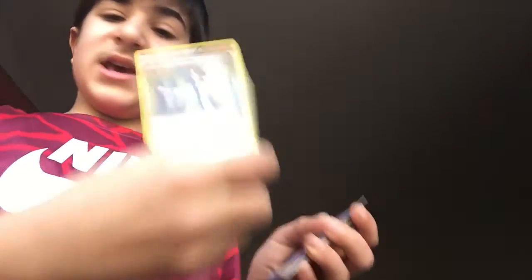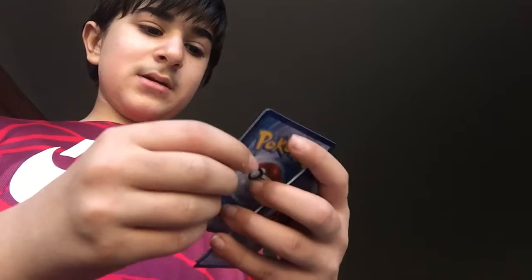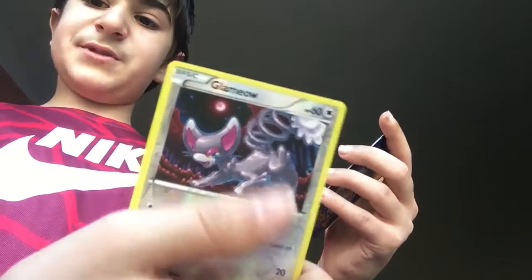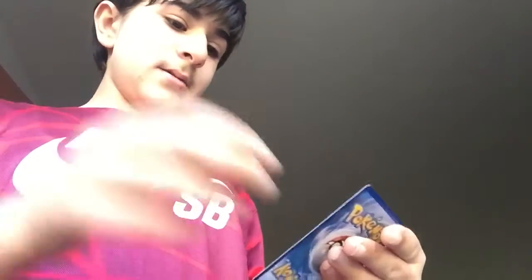We got our online code — gonna cover that. First card is Professor Sycamore, which is good. Gible. Fletchling. Phantump. Psyduck. Clefairy — Fairy type. Fletchling again, and this one's pretty sparkly — I think this one's rare. Ducklett. Swanna. And Misty's Determination.